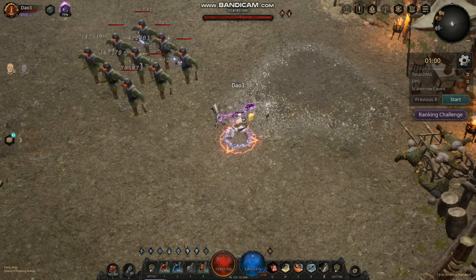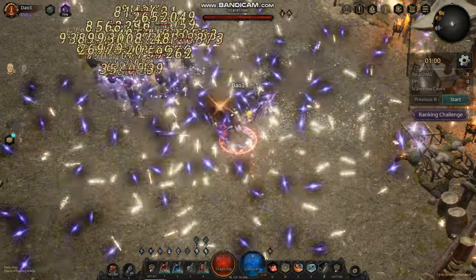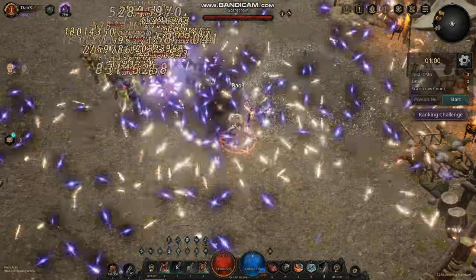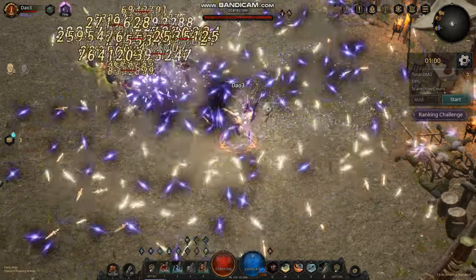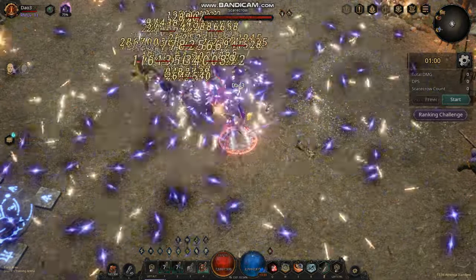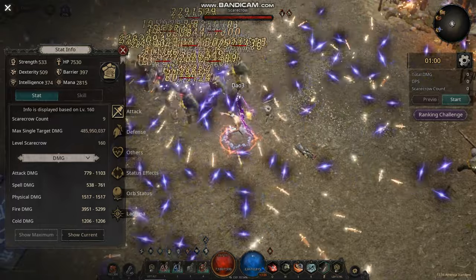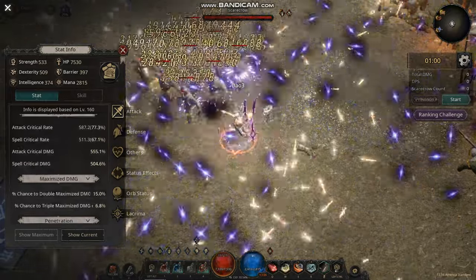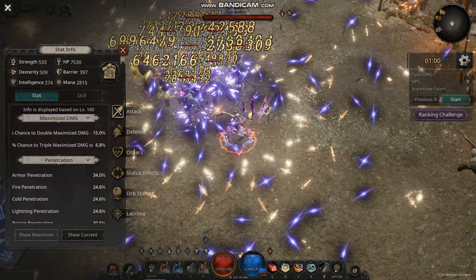You're stacking venom all the way to 10 or 11 stacks, and you have shock as well, so at this point you're doing a lot of damage. From the Dawn node you get double hit chance, and I'm getting about 15% chance with 6% chance for triple hits as well.